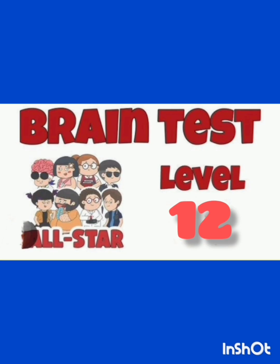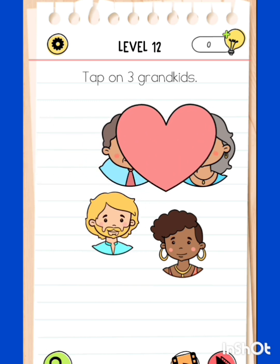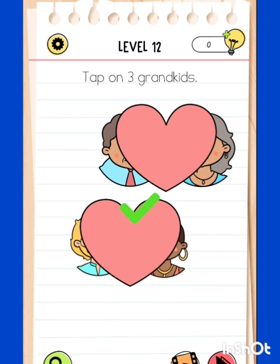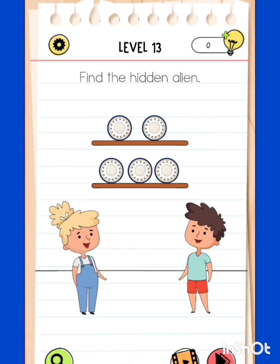Level 12: tap on three grandkids. Let's do tapping - bring them together first. This couple needs to get together, then only we can tap on the grandkids. Yes, now we have to bring these two together. We got the three kids!